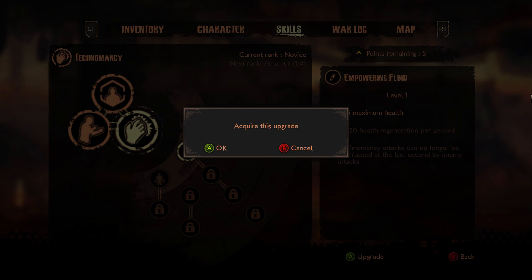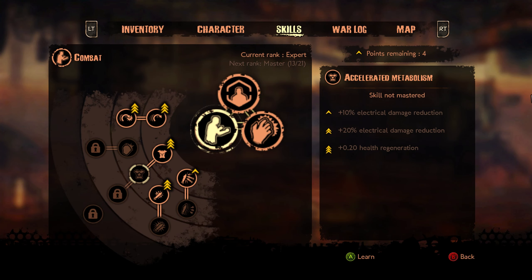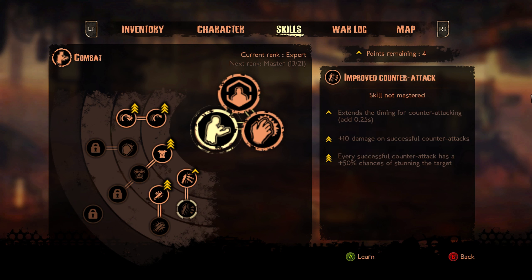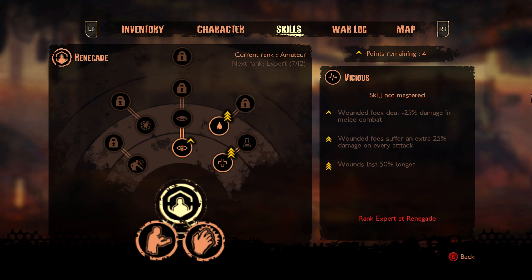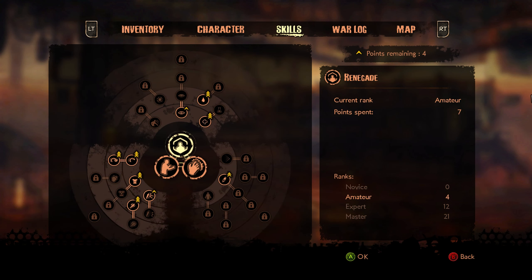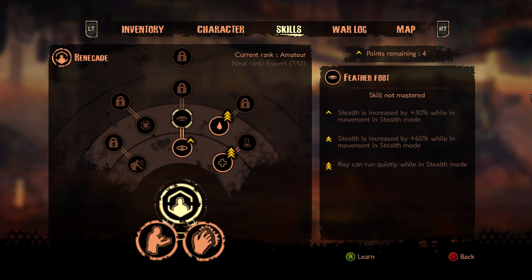Let's buy that. Skills-wise, let's put some into empowering fluid so we can get some extra health as well as some health regeneration, which is always nice. That way it won't take forever to recover while my healing goes up and everything. We're good on that for now.